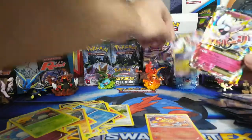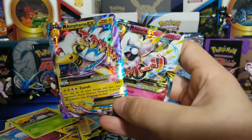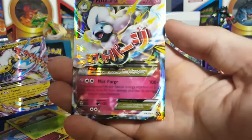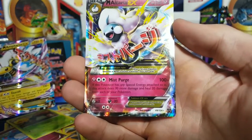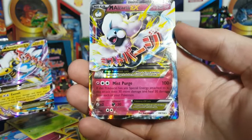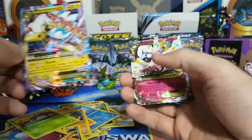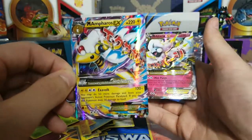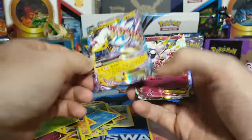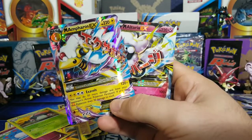I'll definitely take two mega pulls though — that's pretty sweet. We got a Mega Ampharos and a Mega Alteria. Let's take a look at this move: Mist Purge — if this Pokémon has any special energy attached, its attack does 30 more damage and heals 30 damage from each of your Pokémon. That's not bad, that's kind of viable; you could work with that. I just like the coloring — this purple and yellow looks sweet. Anyway guys, it's your boy Beans, and I'll see you in the next video!